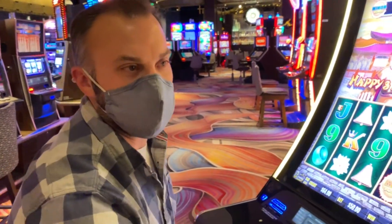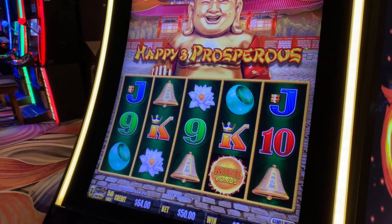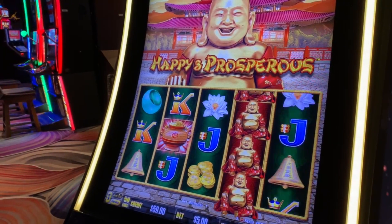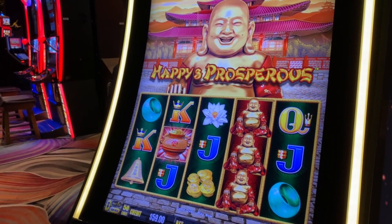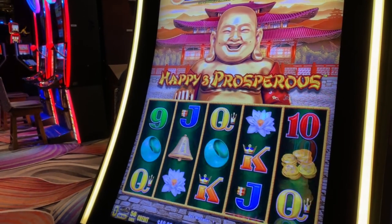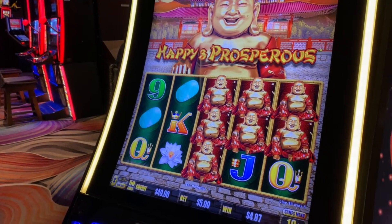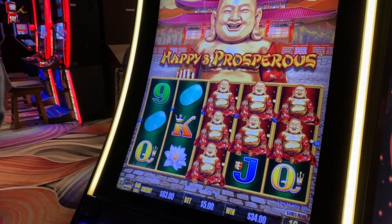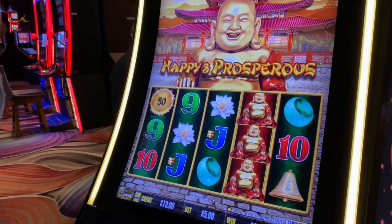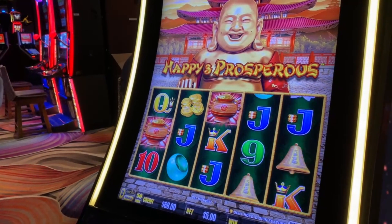All right, so we are $48 dollars in and I've got $52 left to play. I'm going to Happy and Prosperous — it is a diamond machine. I can only do so many spins but I've got $52 to play. $53, $58, $63 — all right, going to $68 dollars. $73, $78.